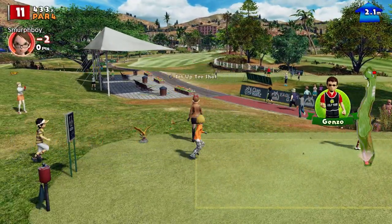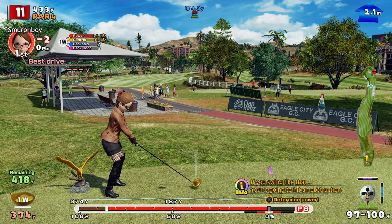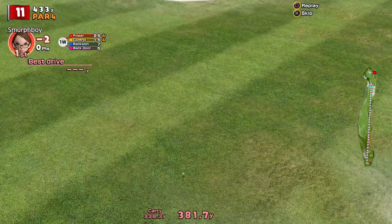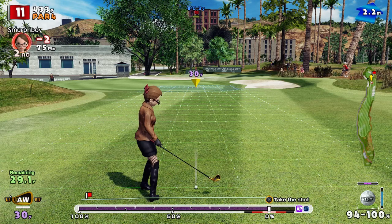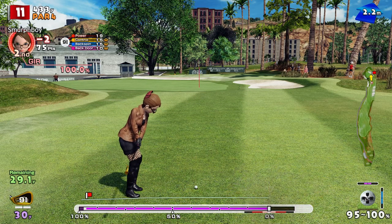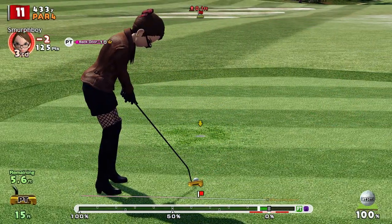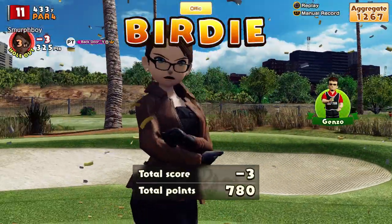Hole 11, it's a par 4. Your issue is this green is tucked up there - we'll see if we can run it close. Got the super topspin which may help a little bit. Avoided the bunkers, getting a nice roll. So, 30 yard chip - try a little chip and run here. Good chip. Disagreeing with that read, but we've got a go at it. Gives ourselves a birdie putt - left edge, firm. Nice birdie - barely broke at all.